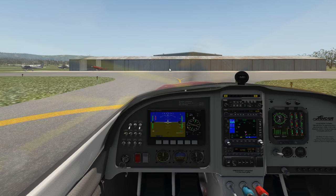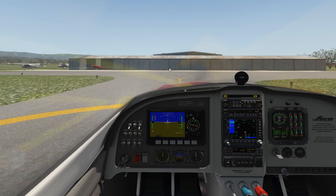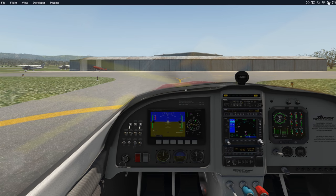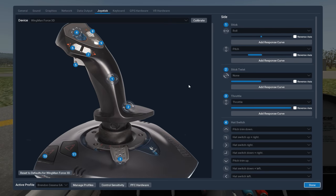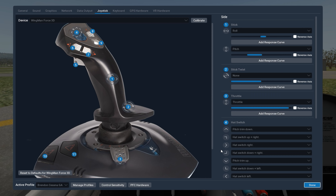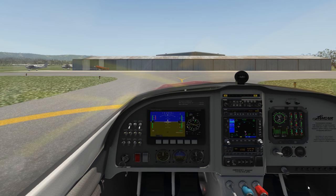The response curve is going to adjust how much input you get. You can really fine tune it here if you want, so that you have a little bit less reaction towards the centre if you have something that's a little bit more sensitive, and then make that curve grow towards the end. You'll be able to do that on your trims, certainly your aileron roll and pitch, maybe even your throttle. It really depends on yourself.